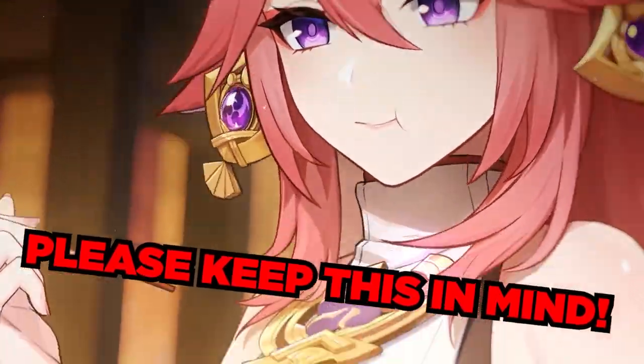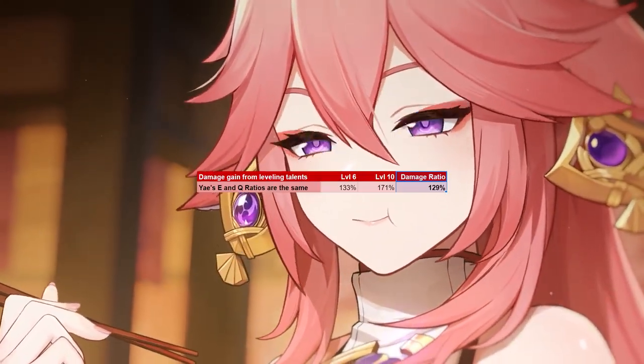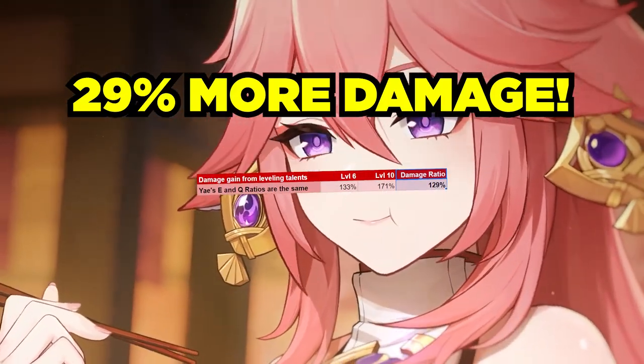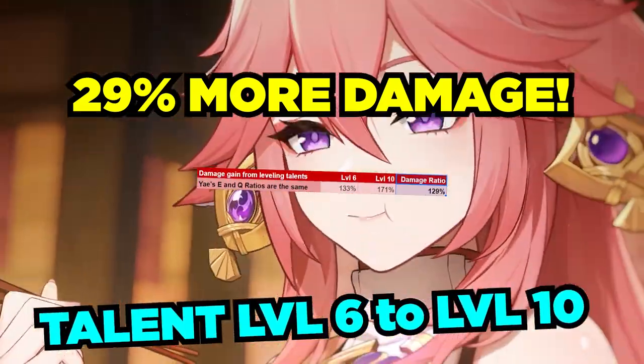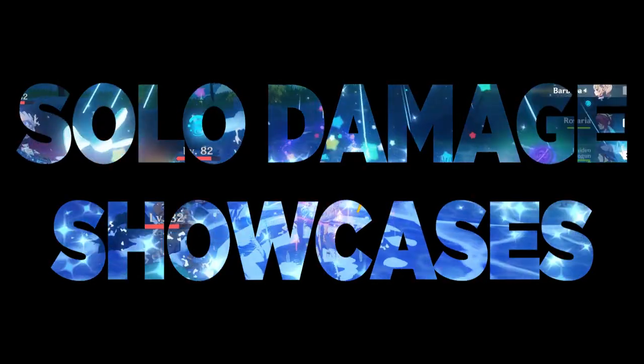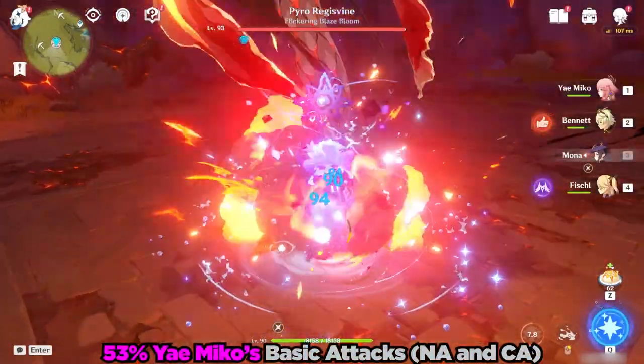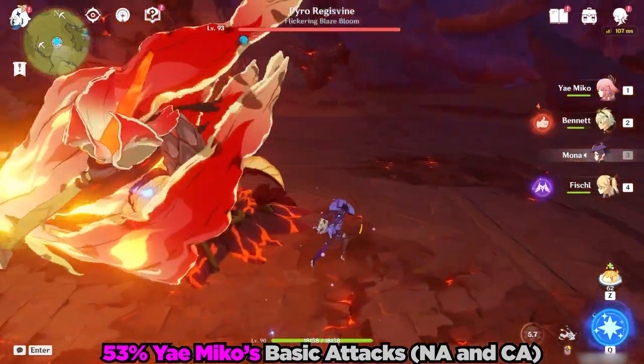Through simply leveling Yae Miko's talents to level 10 after a few weeks of farming the new world boss, she will do around 29% more damage going from talent level 6 to talent level 10. Anyway, let's finally get started with the showcase by electrocuting our favorite volunteer, the Regisvine.